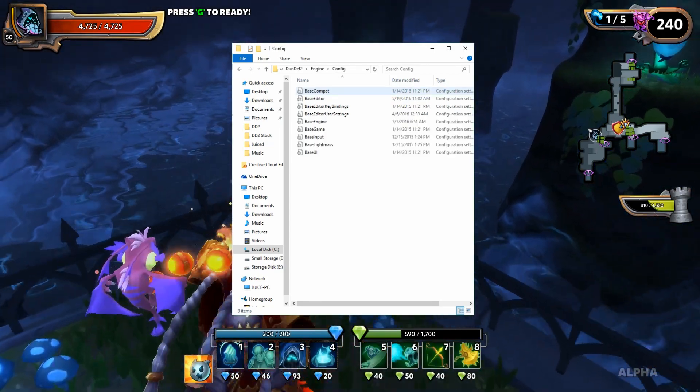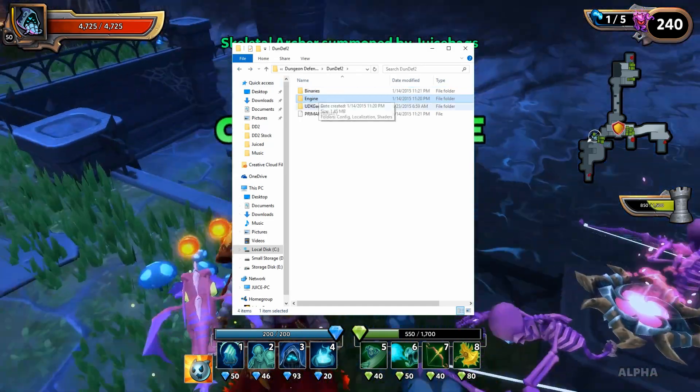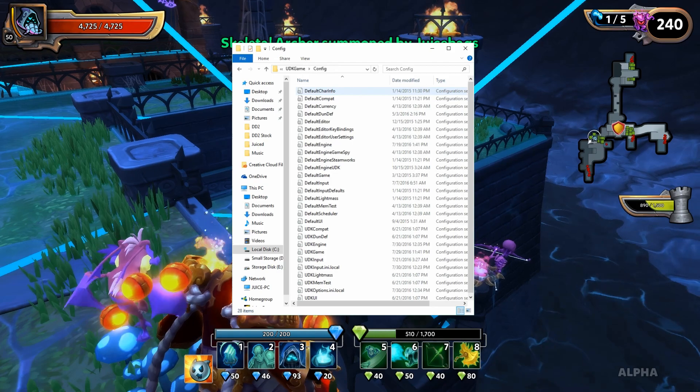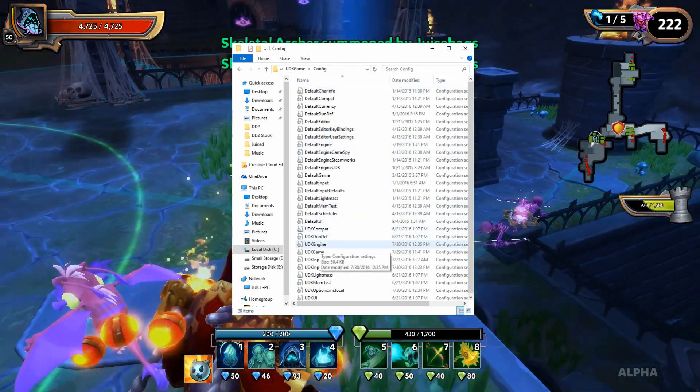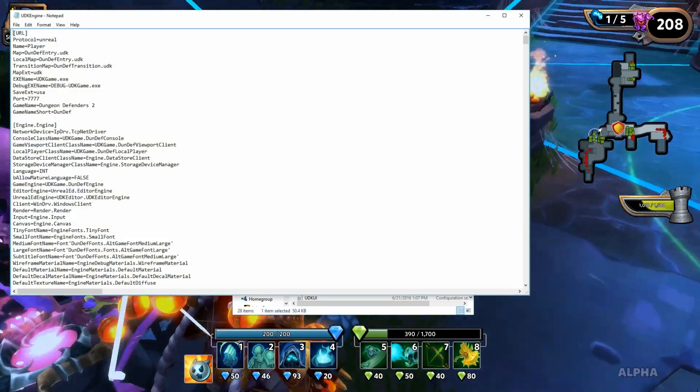Once you get that open, you're going to want to open the Config folder. The file you're looking for is UDKEngine.ini — that's the file we're going to be editing today to unlock that frame rate. You can get some pretty ridiculous frame rates by doing this.